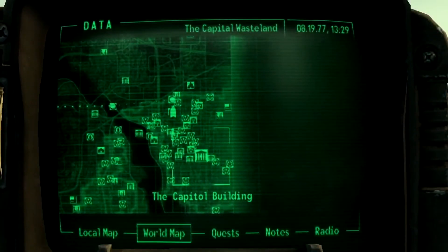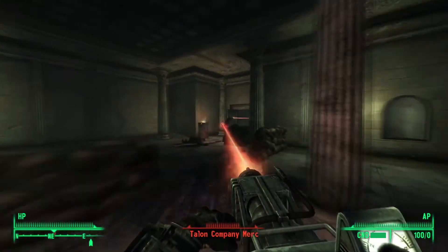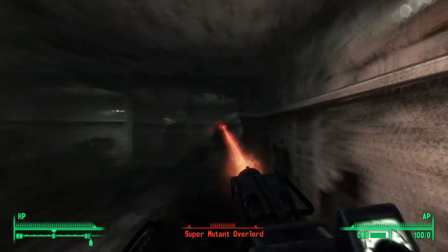The fourth behemoth is found in the Capital Building rotunda. Head through the west entrance and follow the corridors around. There will be Talon mercs also fighting as well as normal mutants. Once you get to the rotunda, it will be in the centre of the room.